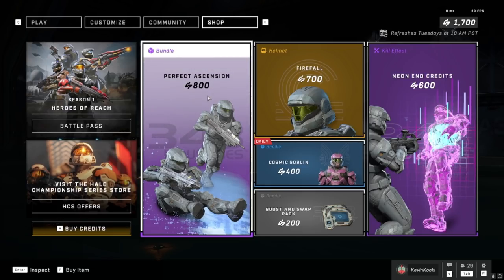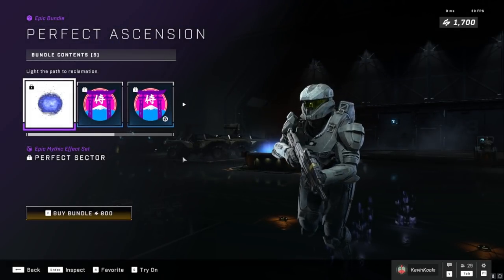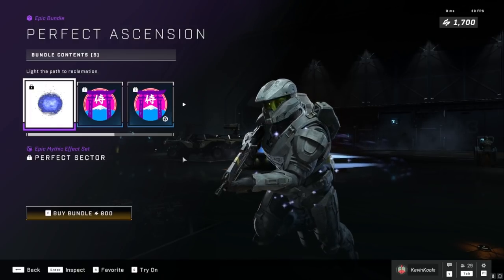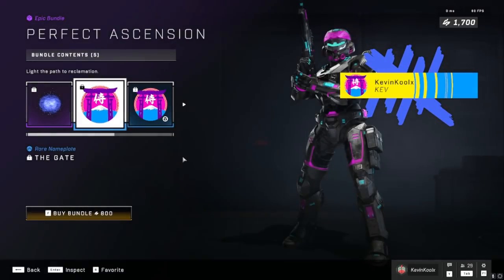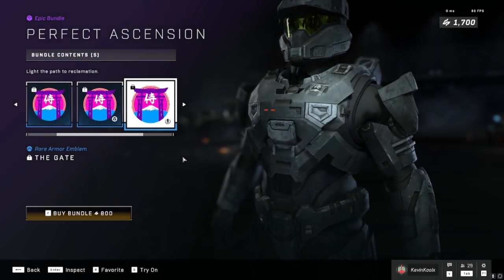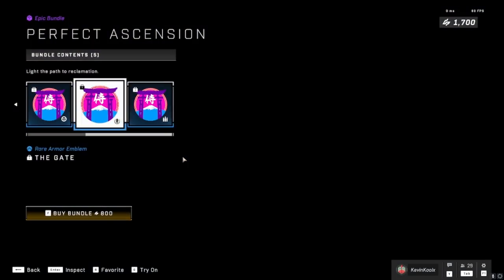We've got the Perfect Ascension here, which is 800 credits — about $8 USD. It's a cool armor effect, like other armor effects in the game. It does look actually kind of sweet. There are also a bunch of emblems tied to it, but I always kind of view emblems as filler content unless you're really into Japanese culture, so I don't really see myself bothering with this at all.